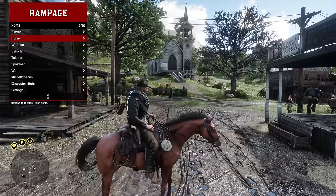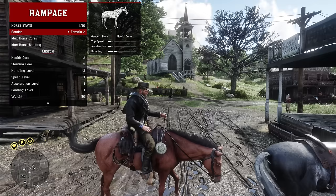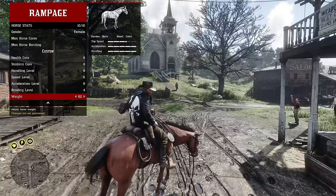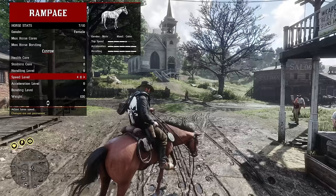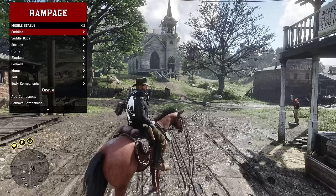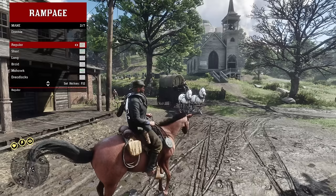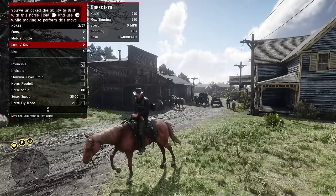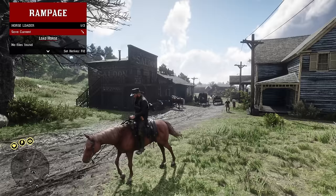Now we're in the horse menu — you need to be on a horse to use it. In stats you can change the gender of your horse, max out horse cores and bonding level, and manually adjust values. You can have a fully maxed out horse in just seconds. Note that none of this persists through saves, so you'll need to readjust in the mobile stable each time. You can fully customize your horse — saddles, saddlebags, and even the horse's hair.